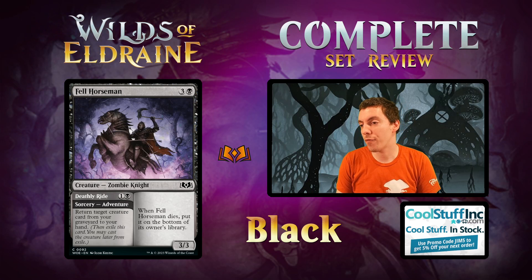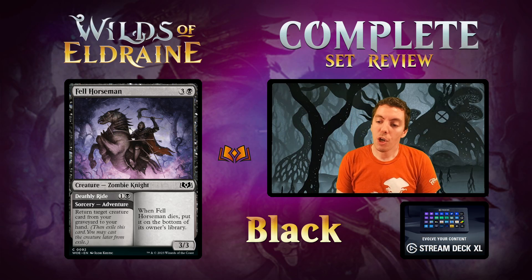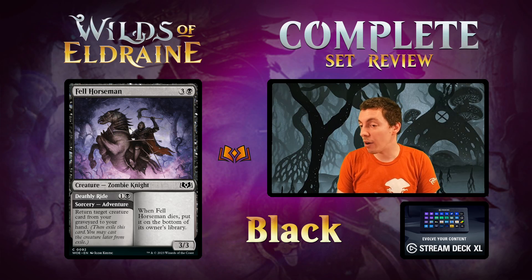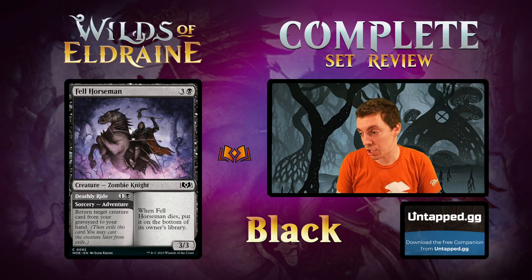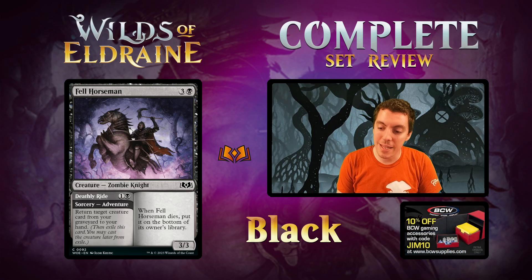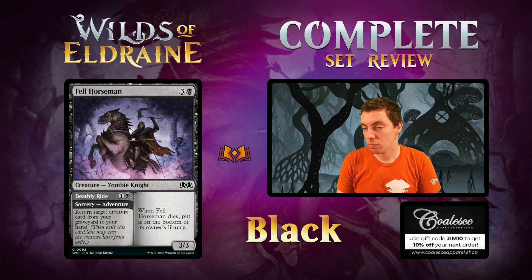Fell Horseman — 4-mana 3/3. When it dies, it goes to the bottom of the library. Basically vanilla. 2-mana Raise Dead adventure. Pretty solid draft card, not incredible because the body isn't great and Raise Dead requires you to make some trades first — you're not casting Raise Dead on turn 2. But a fine draft card with a little value, a little card advantage.